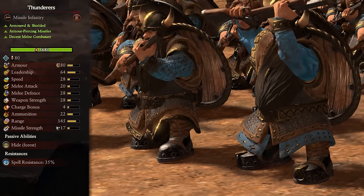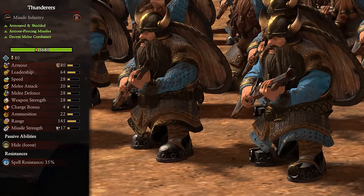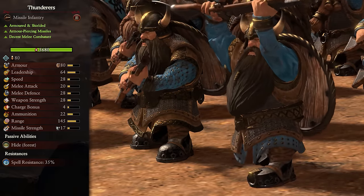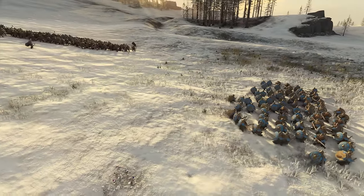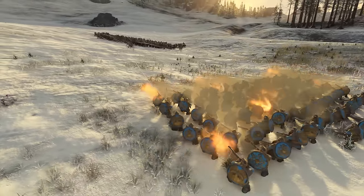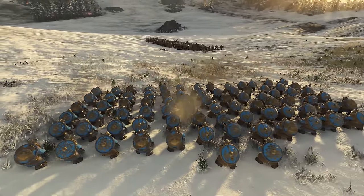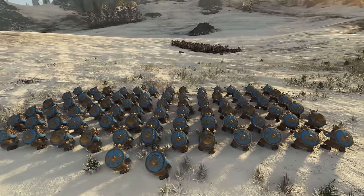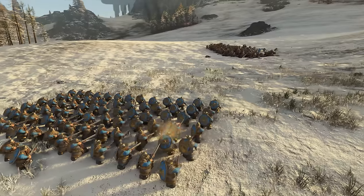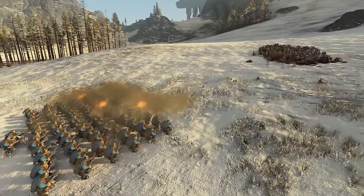Next up we have Thunderers. These are a tier 2 unit, are armored and shielded, are decent melee combatants, and have armor-piercing missiles. Thunderers are an excellent unit with great damage in a straight firing arc. This does mean they need to have clear line of sight to fire, which can be a hassle with the dwarfs being so short. Getting them an angle on the flanks will ensure they can fire without the danger of hitting your own units — just make sure to keep an eye out for enemy flankers coming to pick them off. Their ranged damage is excellent and will tear most units to shreds no matter how much armor they might have. They're also great for focus firing single and large targets. They want to avoid melee as much as possible, as even with their armor and shields they will go down fast once pinned down.